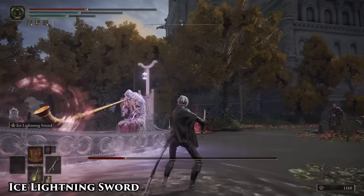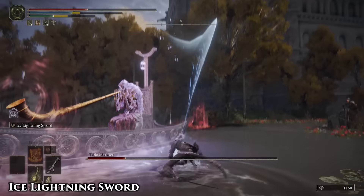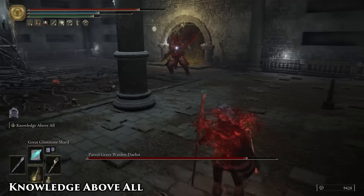It doesn't cost too much FP to use, and the radius makes it a pretty reliable way to keep dogs and imps from rushing you. Use this skill while fighting in water, and the Lightning Bolt will extend outward in a large AoE, keeping some of its original damage as well as its Frostbite status.